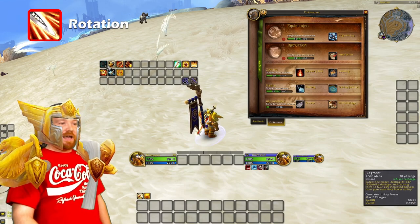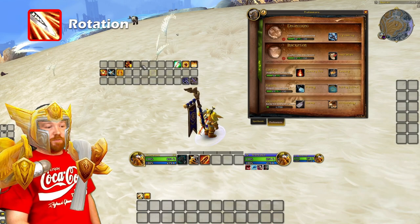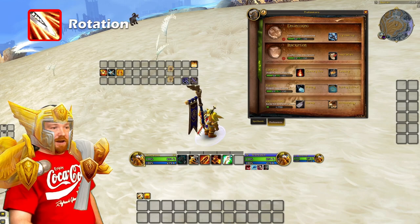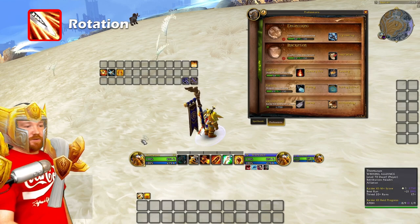So this will be our default UI main rotation at the top here, and it will go on the main rotation bar in the center. You can add in a couple more — I personally like to have my interrupt on there. You can put them in any order you like, and that's fine.